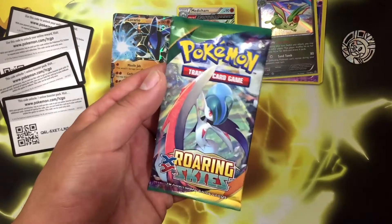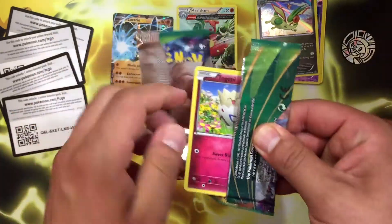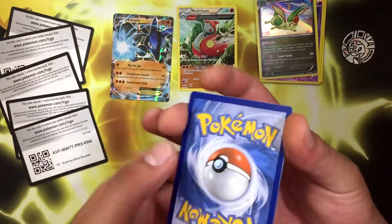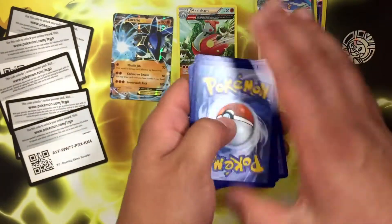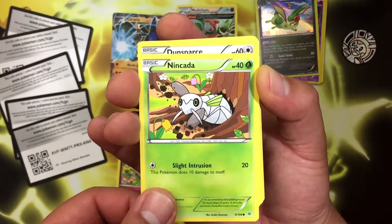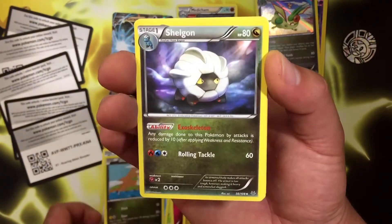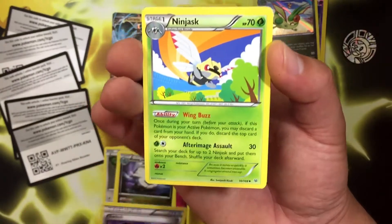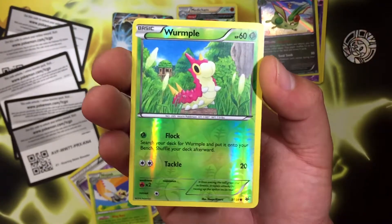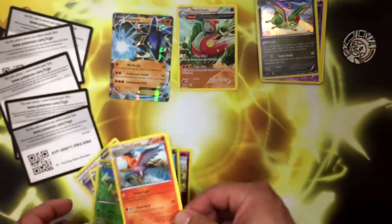Here we go guys, we are on our final pack — Roaring Skies. Hopefully we can get something as cool as that Lucario or even better. Here is the code — let me know what you guys get in the comments down below. We'll go three and two. We're starting off with a Togepi, a Ninjata, a Dunsparce, a Wingull, a Dratini, a Shellgun, a Switch, a Ninjask I believe, and a Reverse Wurmple.